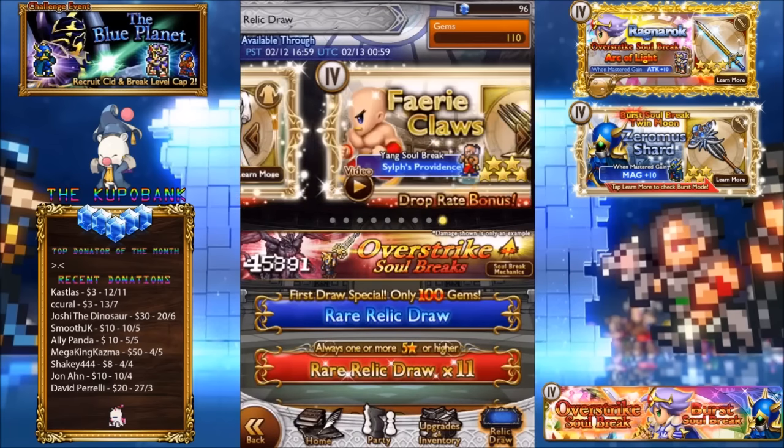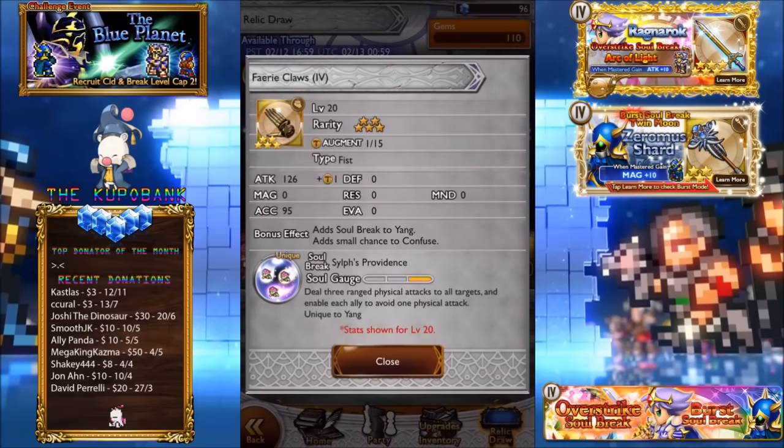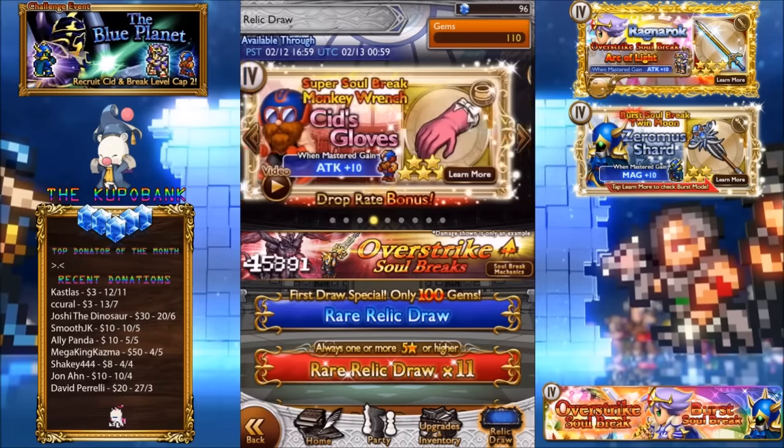The last two are your typical soul breaks. Protection Shell is pretty nice. Fairy Claws deals three ranged physical attacks to all targets and enables each ally to avoid one physical attack — pretty nice for just a soul break, compared to super soul breaks like Valkyrie that only do magic attacks.